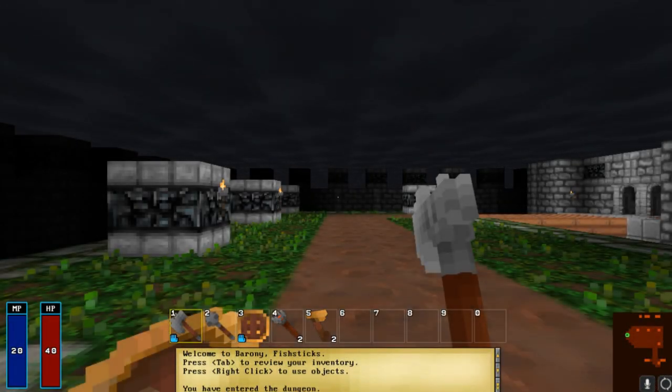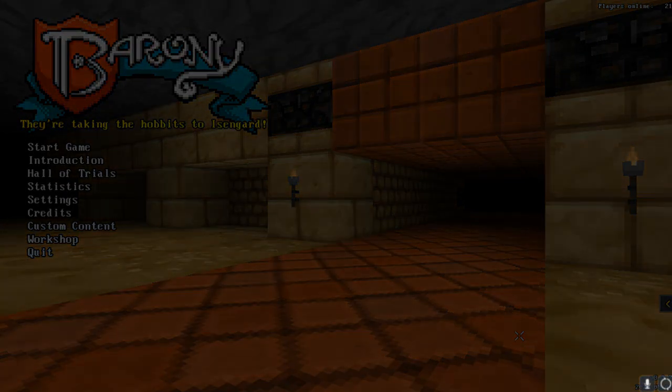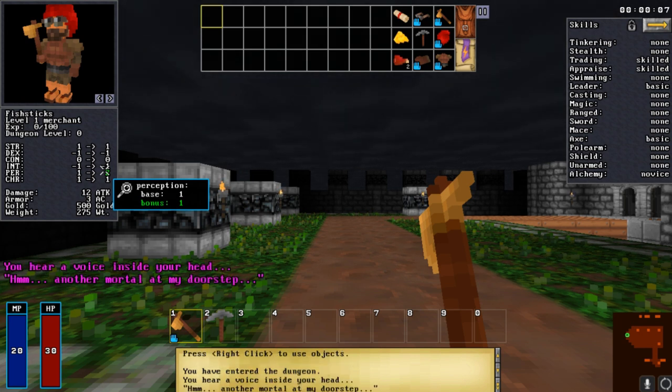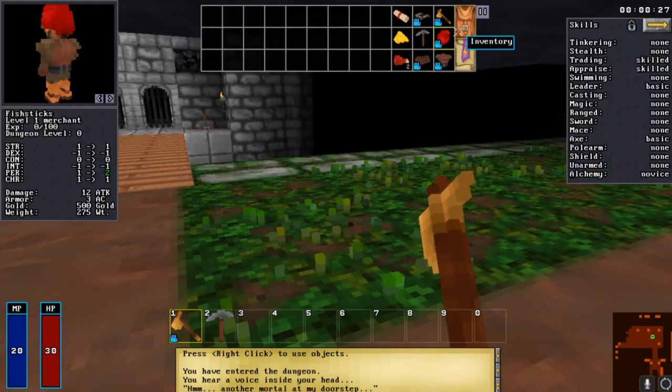When it comes to statistics, the merchant has one strength, negative one dexterity, zero constitution, negative one intelligence, one perception, and one charisma - not really anything amazing. You also start with 500 gold, which is good - merchants, shocker, right? You're basically working around the shop to get levels finished. Do not try to speedrun the merchant - that is a terrible idea because the character moves slow and without armor he'll just die.